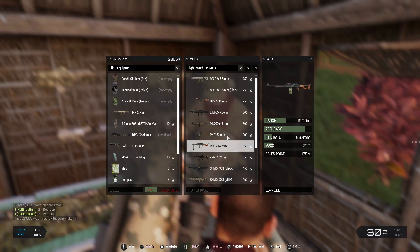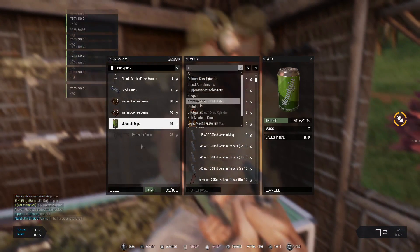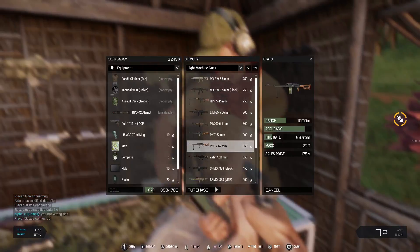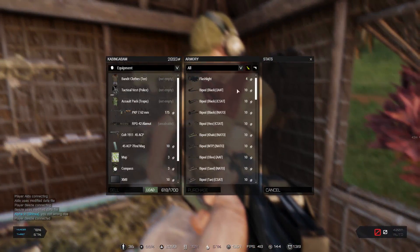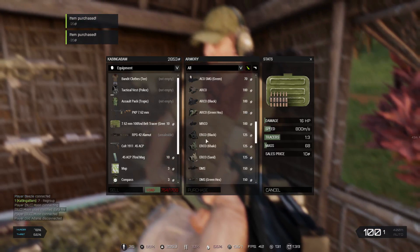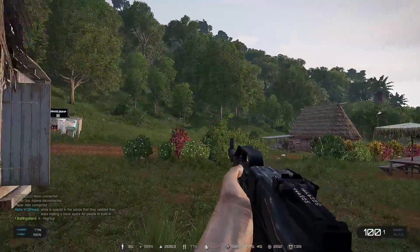I'm gonna go more towards the rebel side, so I'll sell this gun. I'll also sell all these magazines and stuff in here. And then I will get myself my gun of choice, which is the PKP 7.62 millimeter. I want it on my equipment, not in my backpack. Absolutely awesome. Now we just need to get some 100-round belts for it. The sights look sexy. The bad thing about the PKP is I don't think it can fit any of the sights — yeah, it doesn't. It's just a normal iron sight weapon, it doesn't fit any optics. That's okay, I'm cool with this.